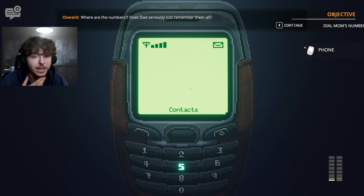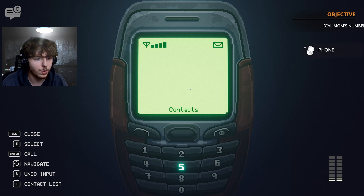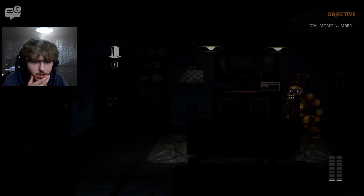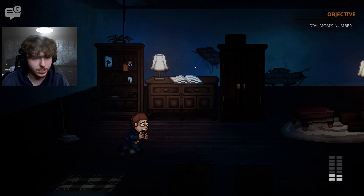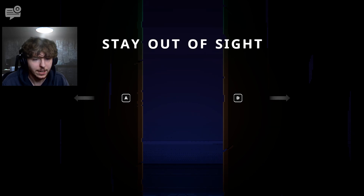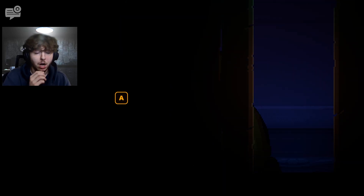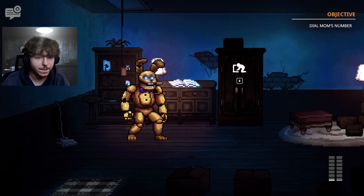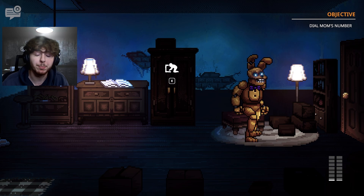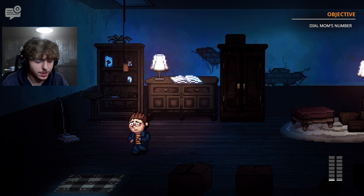Mom's number should be written somewhere. We head to another room, but the creature spots us — we run and hide. It comes into the room, looks around, and nearly catches us. We use quick time events to stay out of sight. The host admits it was a mistake. We need to find the phone book or number somewhere in the house.